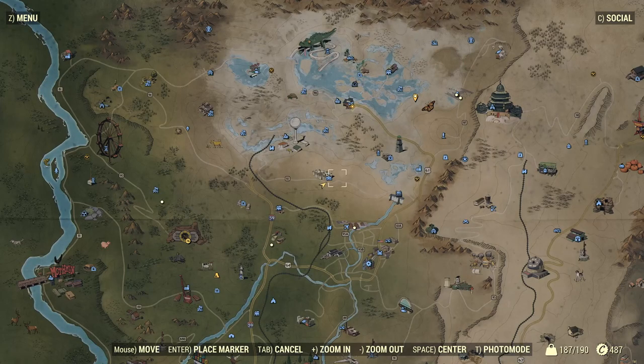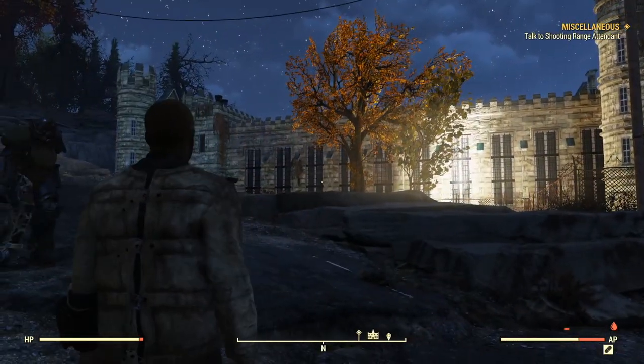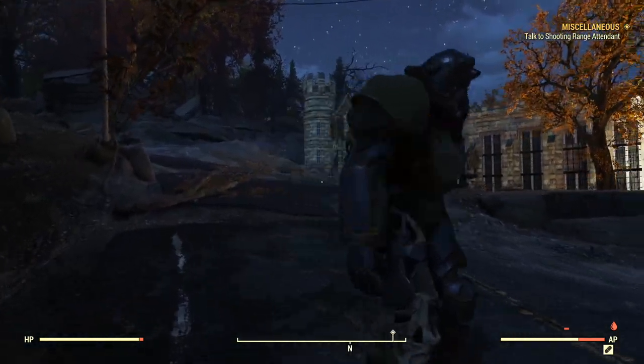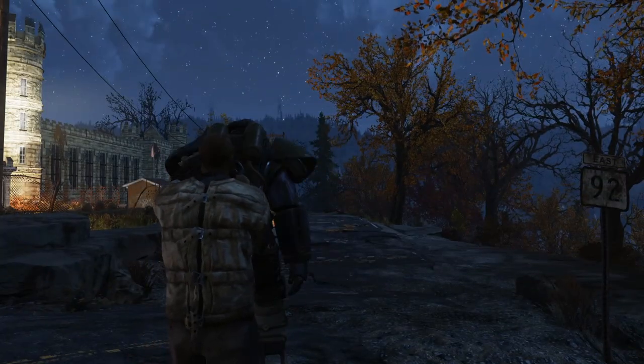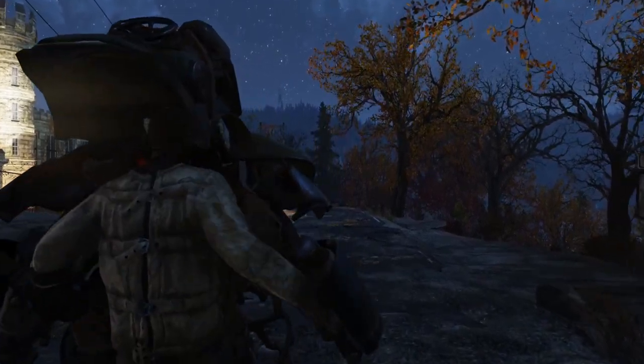Now where you're going to want to come on your map to get this is a place called Eastern Regional Penitentiary. When you get here, it will look a little something like this. Now all you guys have to do is — I'm going to jump in my power armor. You don't have to use your power armor, but there will be a lot of super mutants here, so just keep that in mind.